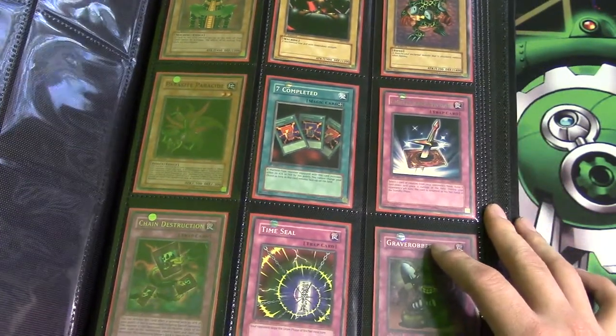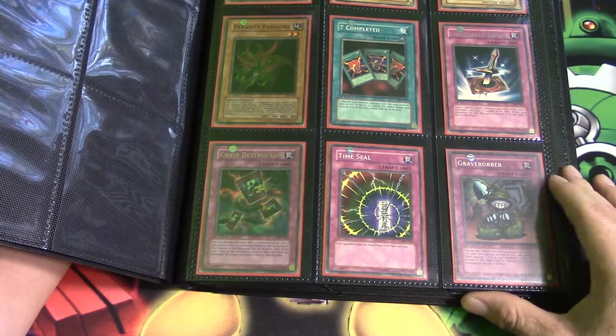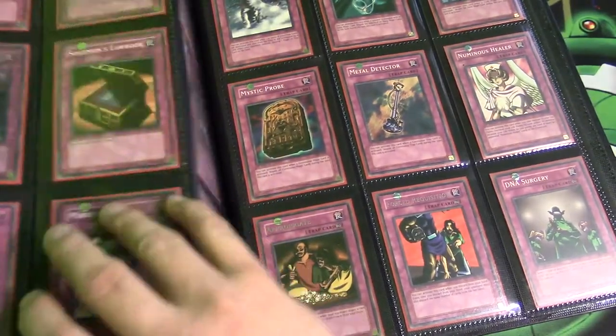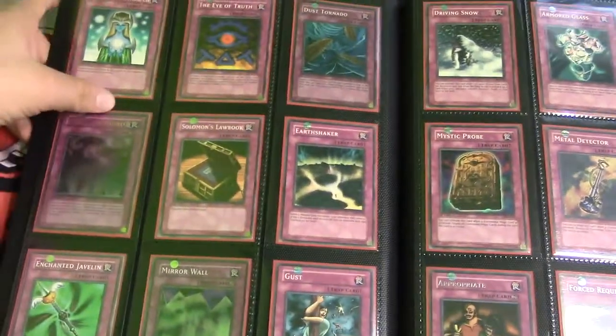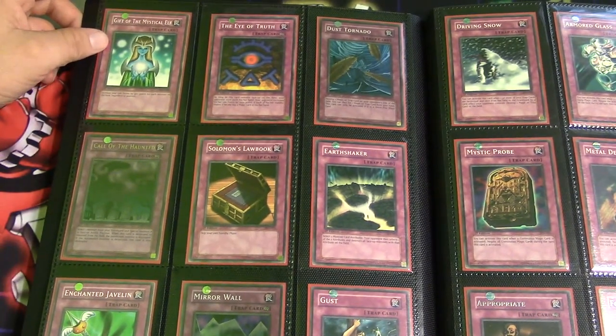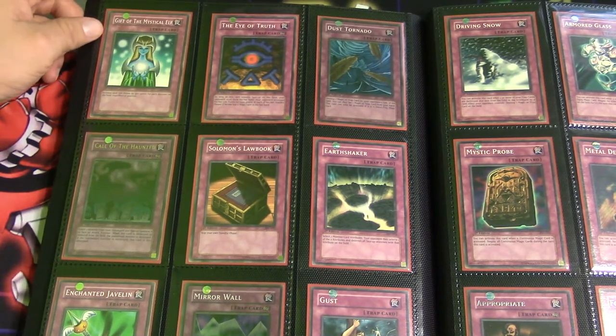Completed Light for Sword, Chain Destruction, Time Seal, Grave Robber — love that card. These are all first edition mint condition. I'll always try to do a complete review after a certain box that I open. We opened the first edition Feral Servant and that's why I'm doing the review on it.